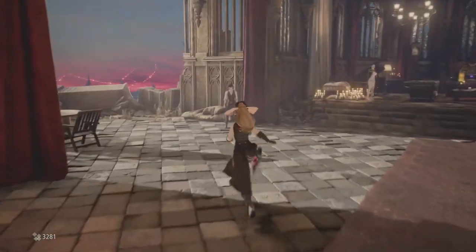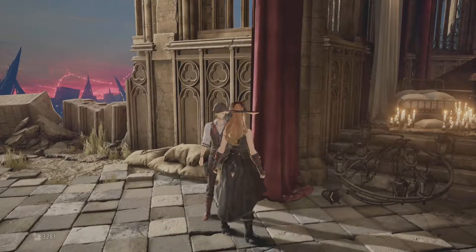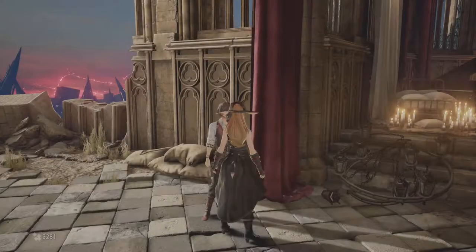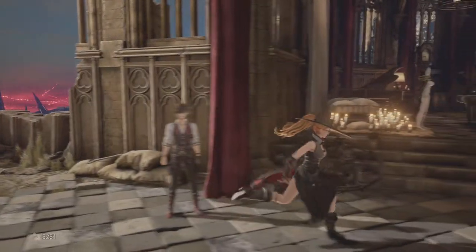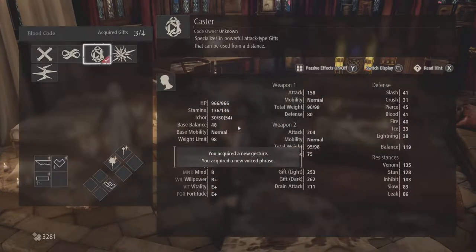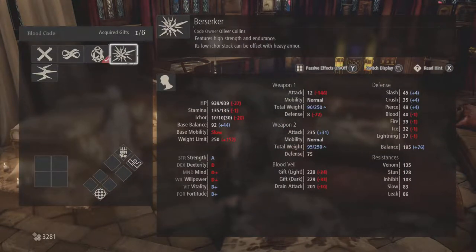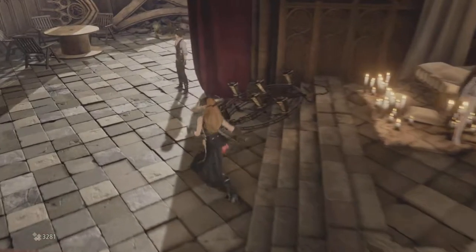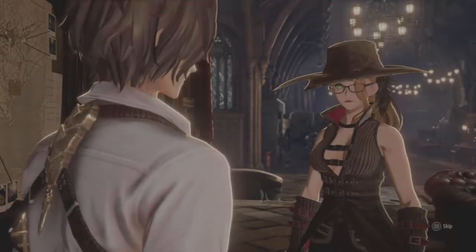He starts unlocking some extra stuff for us in a bit. We are going to be dealing with him rather quickly, supposing my theory is correct. Here we are going to get a new blood code. We are going to unlock quite a few of these faster than you'd expect, because they are actually all over the place. We've just been given the Berserker, which I think was from the other blood code, and we've been given the Prometheus, which is from this blood code. Let's skip through that.